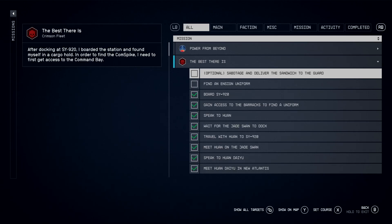Hello, explorers. I'm going to show you how to sabotage and deliver the sandwich to the guard in the mission The Best There Is. If this video helps you, please like it and don't subscribe to me.